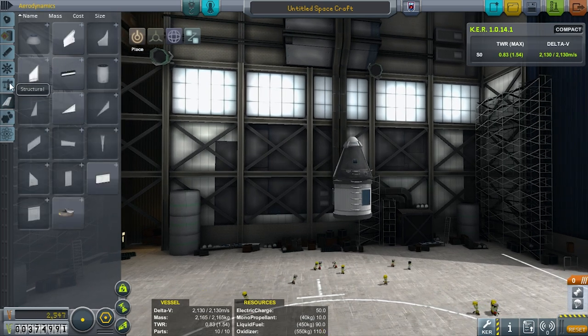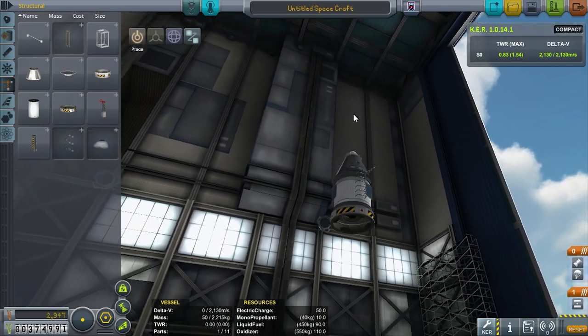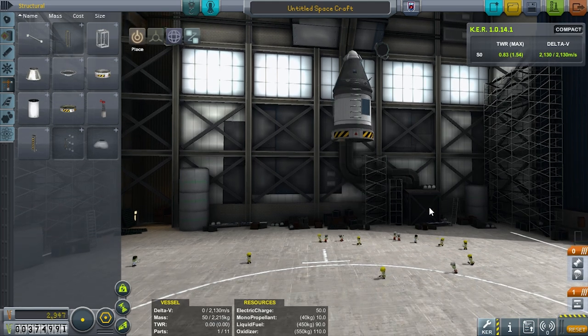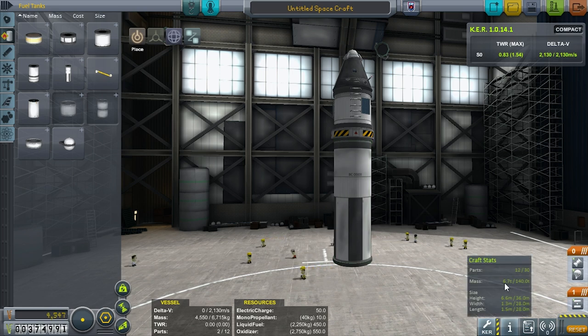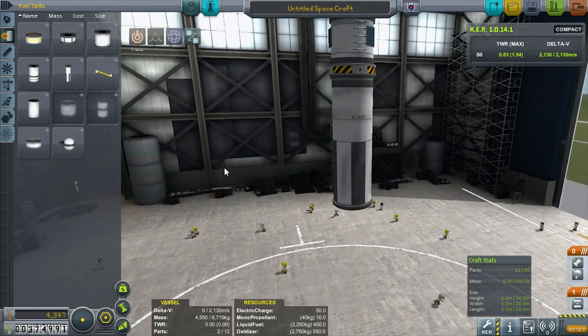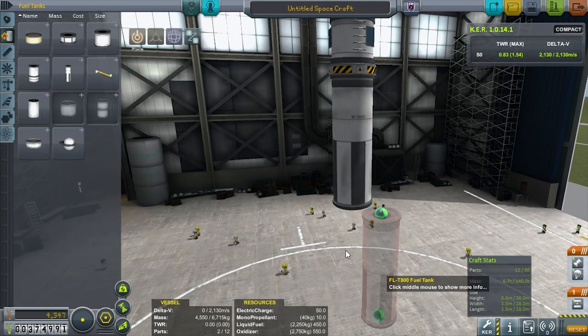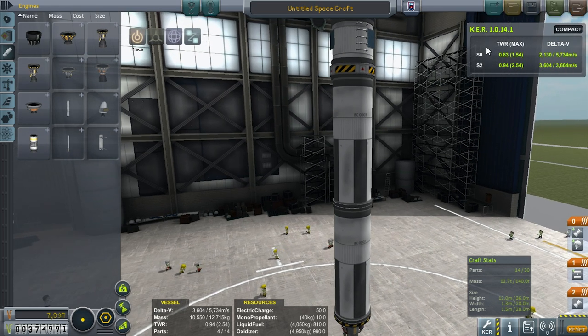Now we need to get it airborne. We're going to slap our decoupler on the bottom. Look how nice and flush that is. I can go up to 140 tons now, but still only at 30 parts because I haven't upgraded the VAB. For rockets I don't usually need more parts. Now we slap on our stages. Our top stage is 2,130 delta-V, our bottom stage is estimating at 3,604. Definitely not enough to get us to orbit.